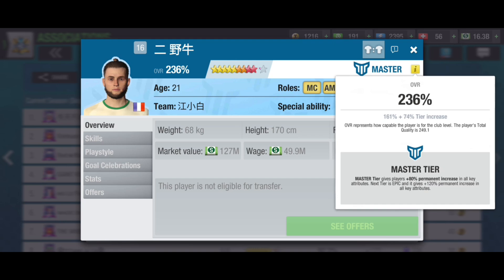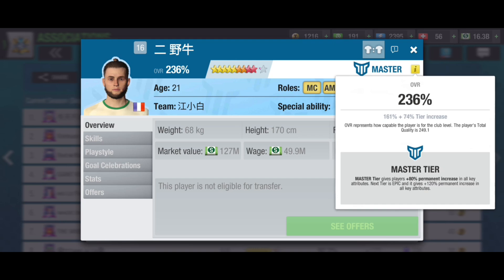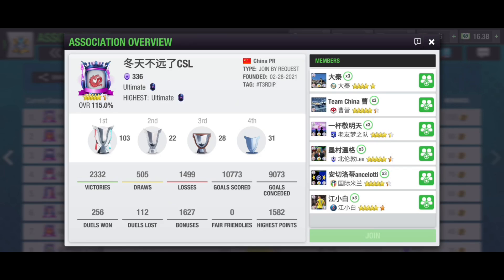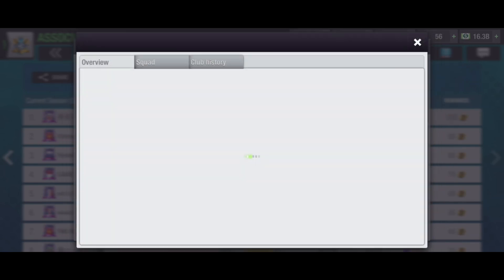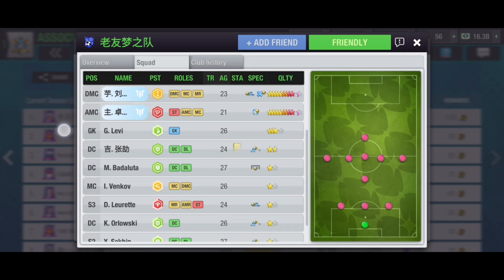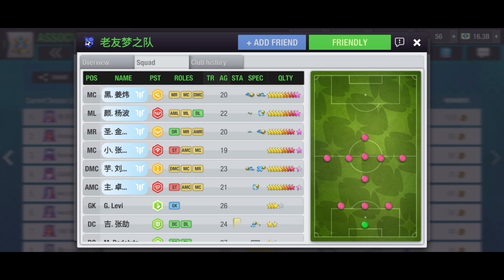Players at 236% are not achievable for non-money users. It is pretty clear that in top-class associations, they spend real money. Not only real money, but also a lot of time training these players. And they also use the 3-1-5-1 formation, making it a hot pick for Football Association tournaments.